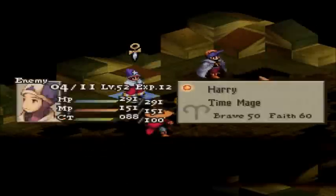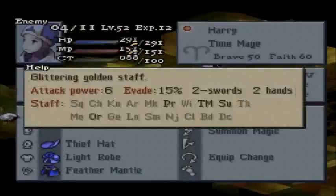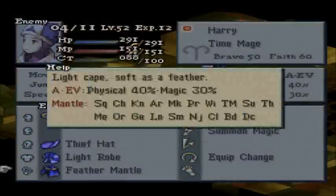Speaking of Time Magic, he does have a Time Mage with him. Be very wary of Stop, Slow, and Hasting their own units. This being close to Endgame, you might see some Demi Spells and other Time Magic. Just be wary. A Gold Staff, Thief Hat, Light Robe, and Feather Mantle.